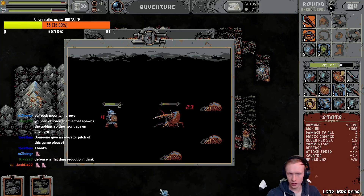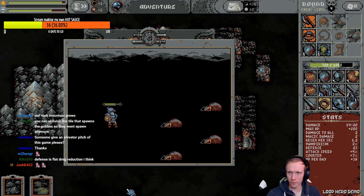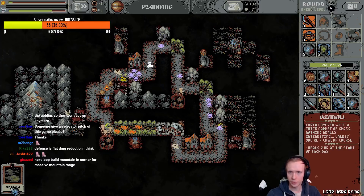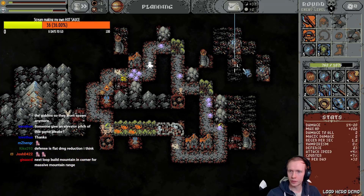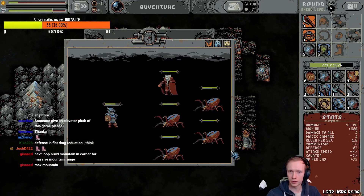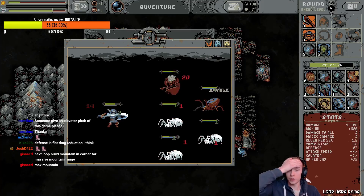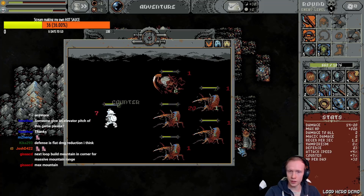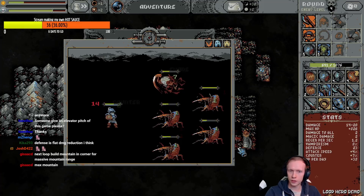Defense flat damage reduction — that should be better. Dude, our mountain is getting so big! Pause — put another meadow, no I put it in the wrong spot. It's fine. I'm about to fight a bunch of spiders. Oh no, there's a vampire too — this isn't good. That's a lot of dudes. Come on baby!